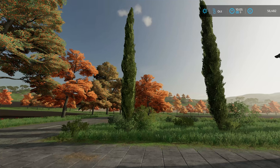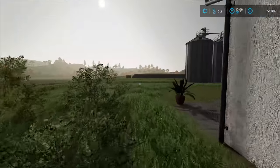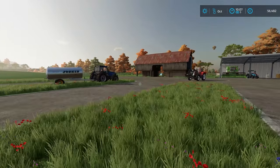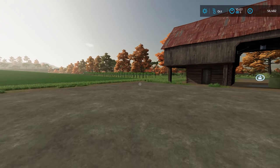Hello everybody and welcome back to Farming Simulator 22. Look at those beautiful colours. Today we're going to be doing some grape harvesting, but I'm not expecting to make a profit. I know it doesn't sound like very hopeful thinking, but yeah, we have a very small vineyard and the harvester costs £12,500 to rent.